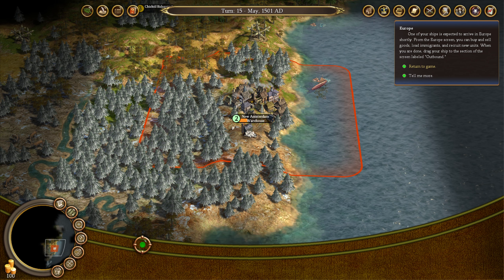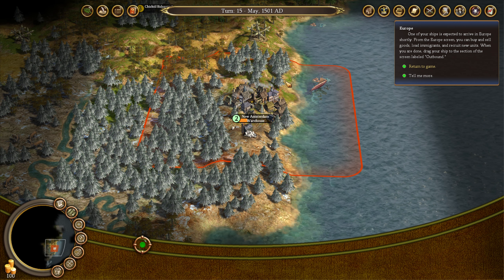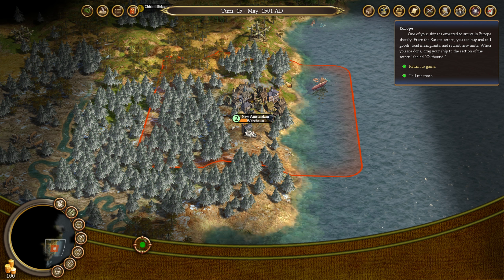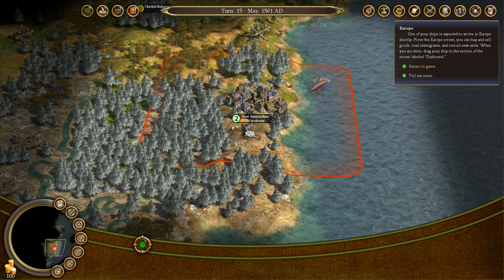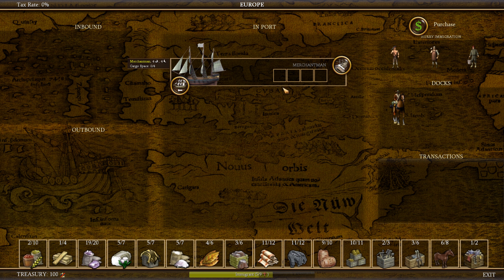Alright, one of your ships is expected to arrive in Europe shortly. That's another aspect of this game which is kind of cool — being able to send people back to Europe to do trade, and then being able to pick up new types of colonists and things like that, which is pretty awesome. So here's our Merchantman coming over here. We do have seasoned scouts, which come with horses. Horses are awesome because we can start putting them in our city and start breeding horses as well.